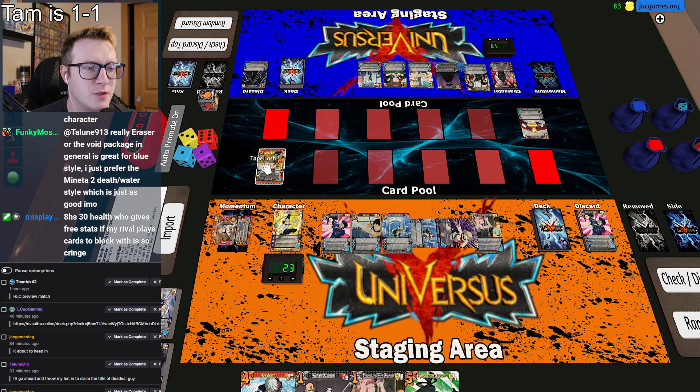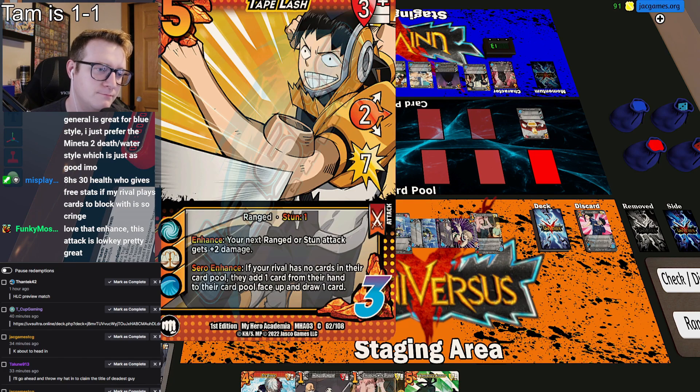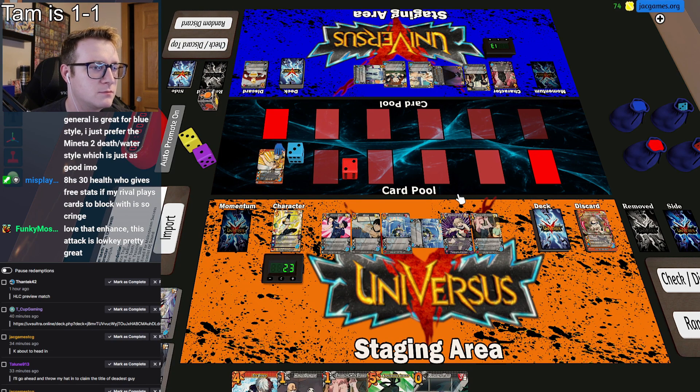Pass. I'm going to use its ability - my next ranged or stun attack gets plus two damage. Pass. Stun one. Let's stun this. Pass. I'm going to use a refreshing slice to discard this momentum and ready it, and you'll commit a foundation for me. Pass. I will discard this - save a million from your card pool to give it plus three speed, and I'll draw a card.